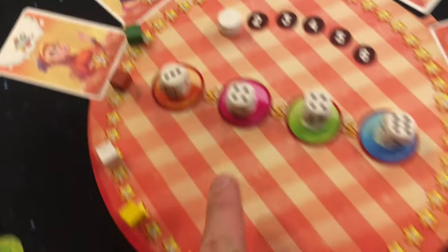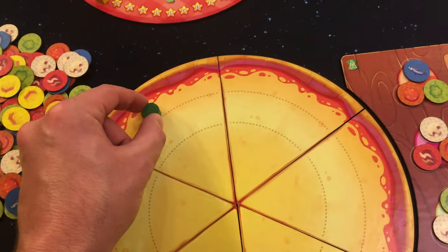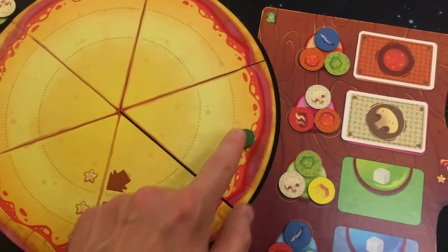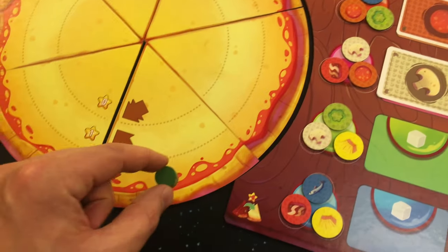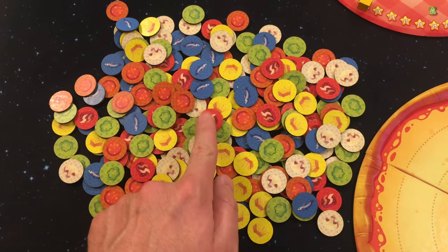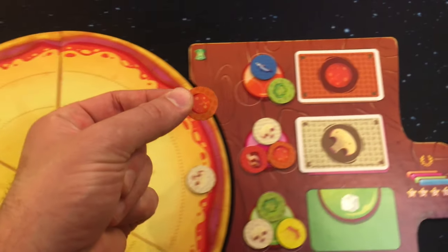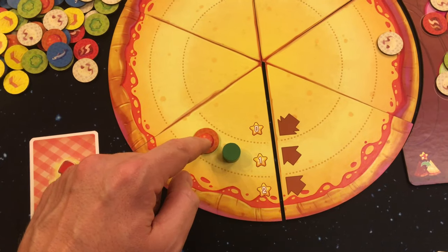The number of spaces your pawn will move is determined by the location where you placed your card. You will match the color of the location where you placed your card with the location of the matching die connected to that location. So if placing it on the orange spot, then you will move the pawn the number of spaces shown on the orange die, and its ending location is where you will place the topping shown on your card. You will then decide if you want to take the topping from the general supply, or if there is a matching topping from your ingredient location, you can take one from there to place onto your pizza.